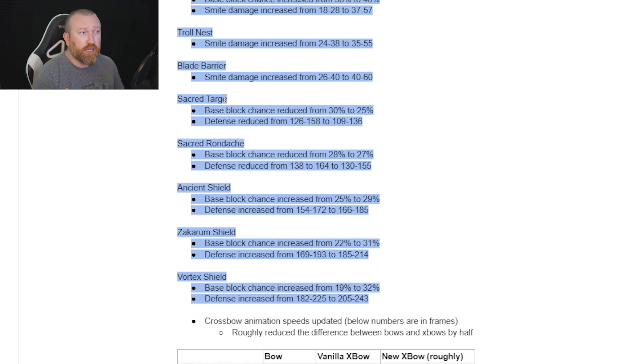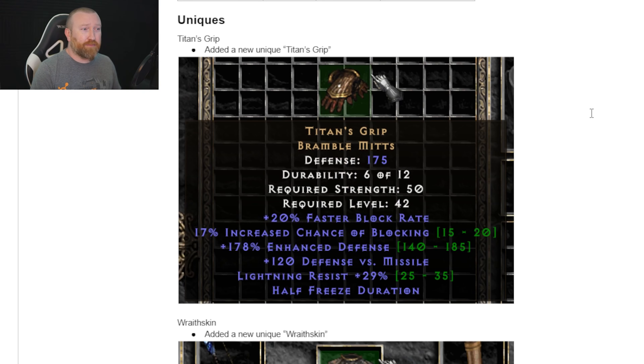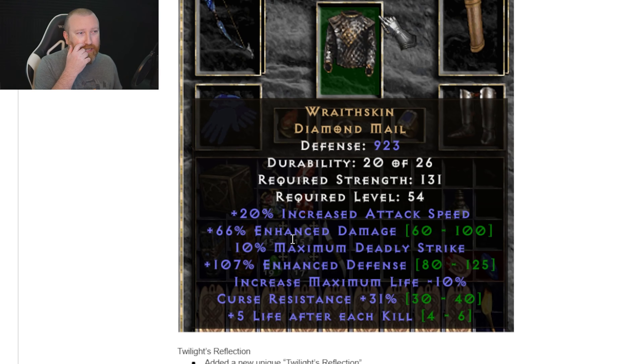They did a pass on smite damage for shields, mainly affecting the earlier game. The Sacred Targe — the lowest strength-required shield — got nerfed on block chance and defense. The Zakarum Vortex got buffed — I think it got the biggest change, going from 19% base block chance up to 32%, which is a huge difference. It is the rarest shield in the game to find, so that makes sense. For bow and crossbow gameplay, crossbows are now closer in line with bows — they've reduced the difference in animation speed by 50%.